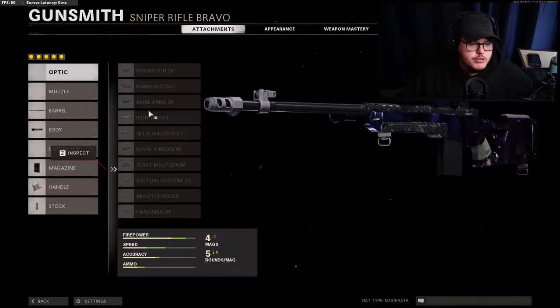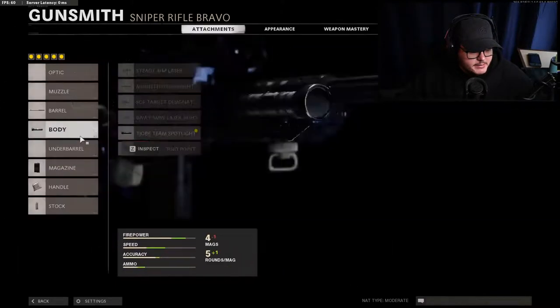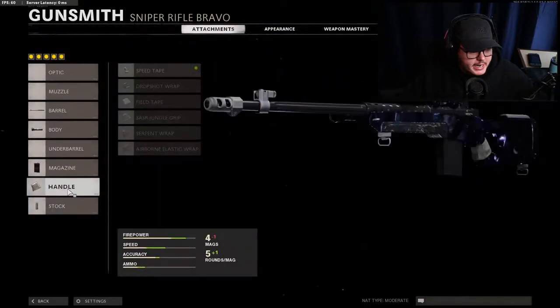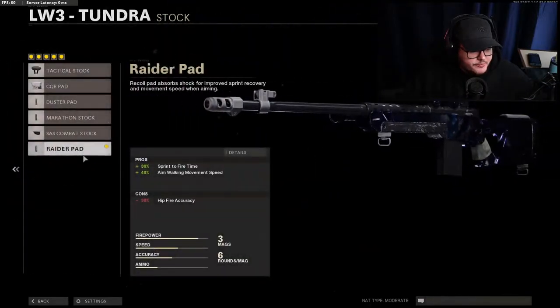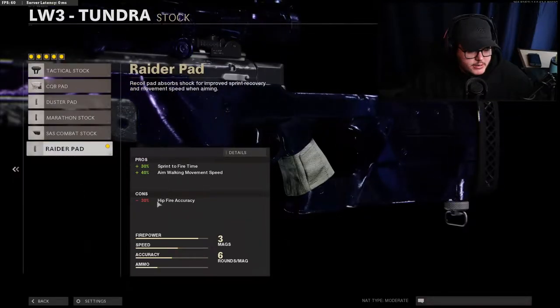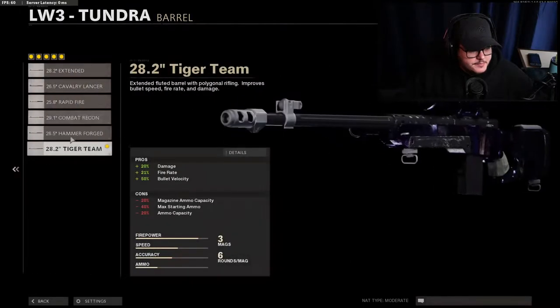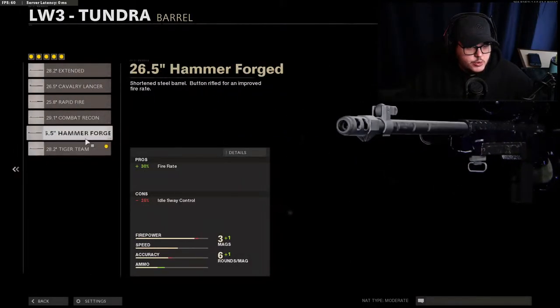And then for the sniper rifle — this is the one that Seven told Splash and then Splash told to me — the Tiger Team. The Tiger Team Spotlight, Seven Round Regular Mag, once again Elastic, and then they actually told me to use the CQB but I switched it to the Raider Pad just because I don't ever hit fire, and that's like the only downside there.